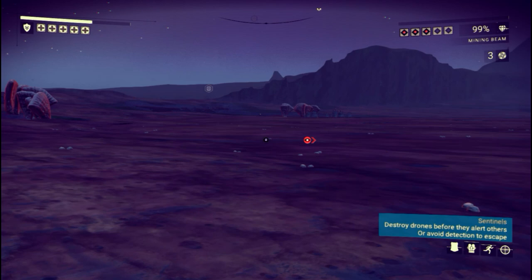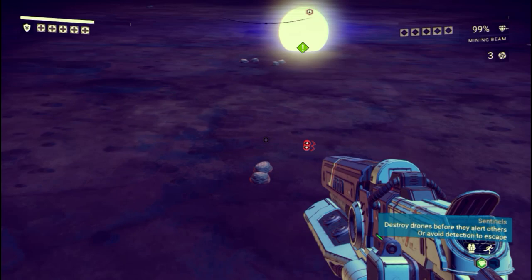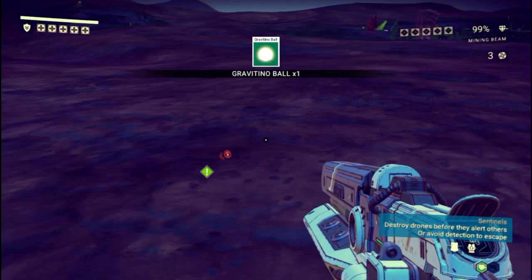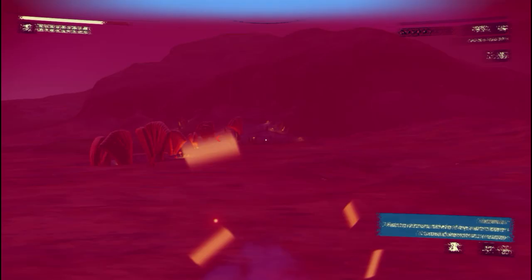Just running and picking up these Gravitino balls — they sell for about 25k a pop, though it depends on which system you're in. Getting say 17 of these nets you like 300k. As you can see, because of the area I'm in, I'm next to an outpost that has a terminal where I can sell these Gravitino balls instantly. I don't need to go to a space station — it's amazing.